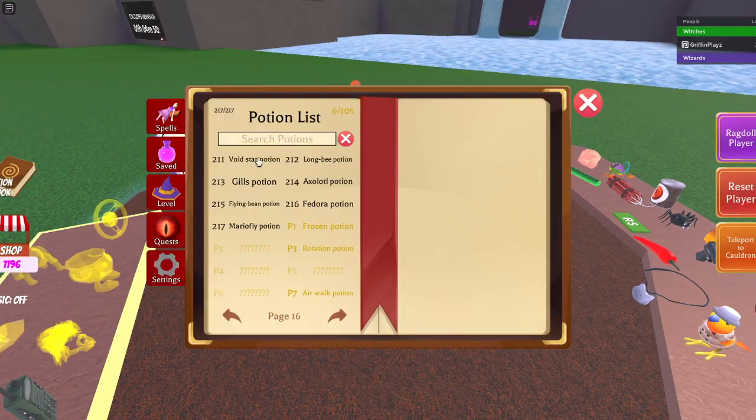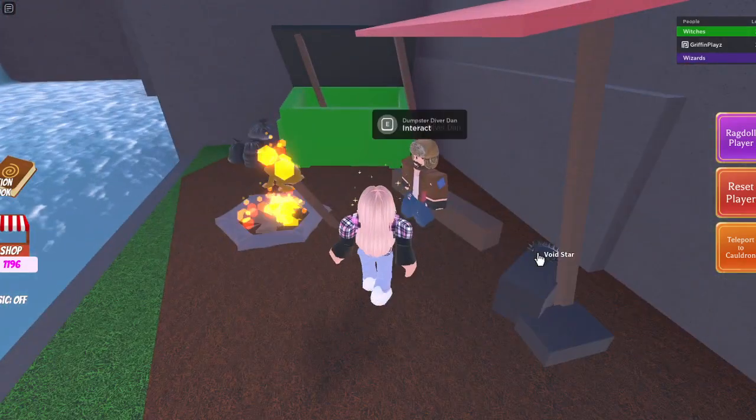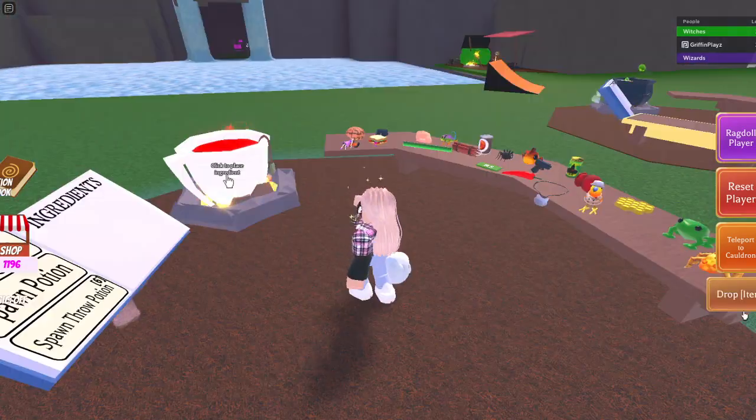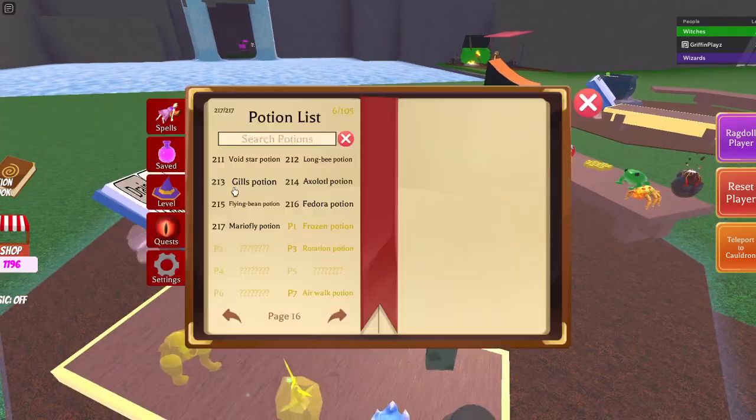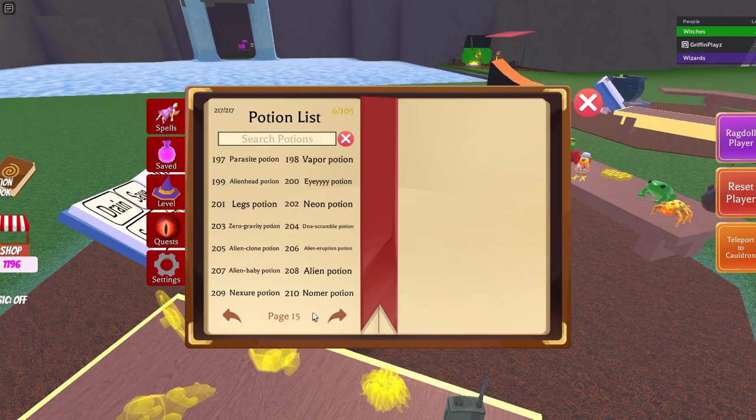Then we're gonna get the void star potion because it's right over here. Get the void star, go over to your cauldron, pop it in. So now we have: axolotl potion, gills potion, void star, fedora, mario fly, and nexter.